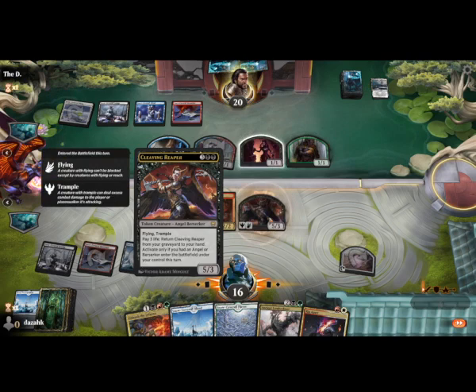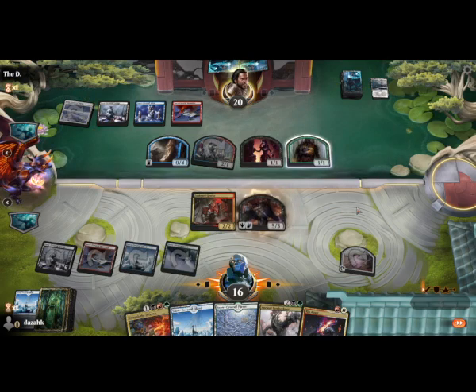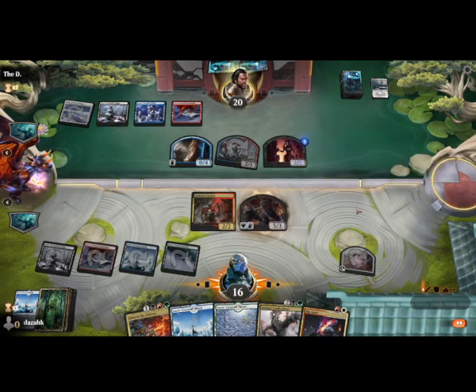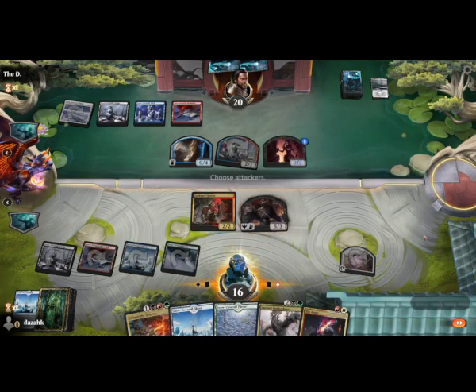Cleaving Reaper — 5/3, flying trample. Sacrificing that to become a 2/2. This has got menace... no, it can give menace to everything. No attacks.